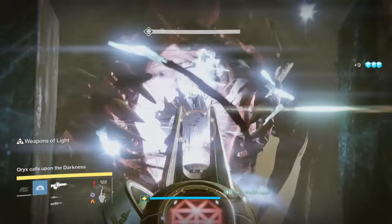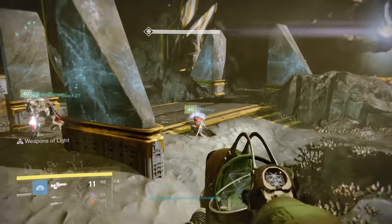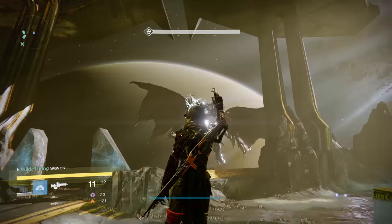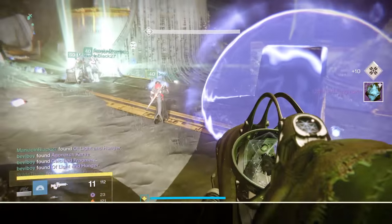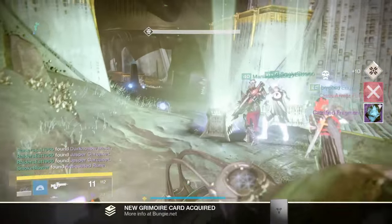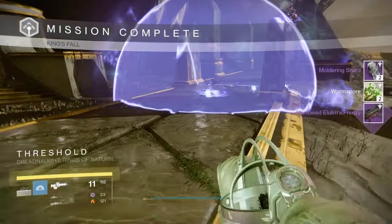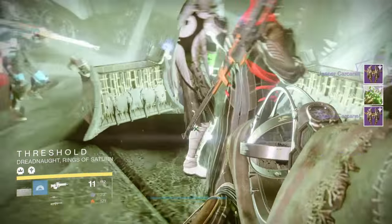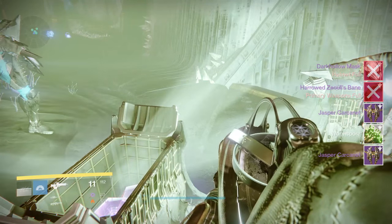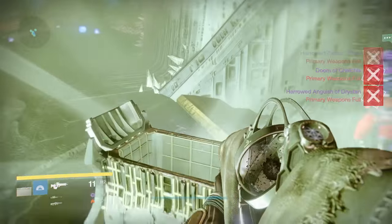What you get from this challenge: you get a ship, which everyone thought was bugged but it's not. You get a nice new emblem, a calcified fragment, and a 320 weapon or piece of armour - I got a 320 auto rifle. You also get the shader from Eris Morn, which isn't a great shader, and a 320 artifact like every other challenge, so you should have artifacts coming out your ears by now.